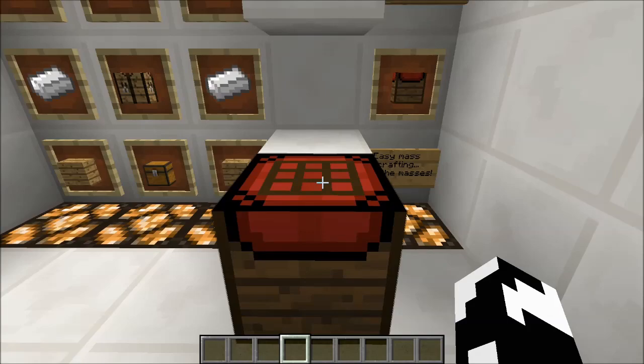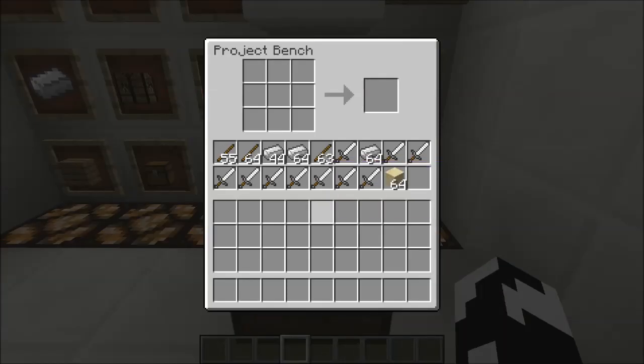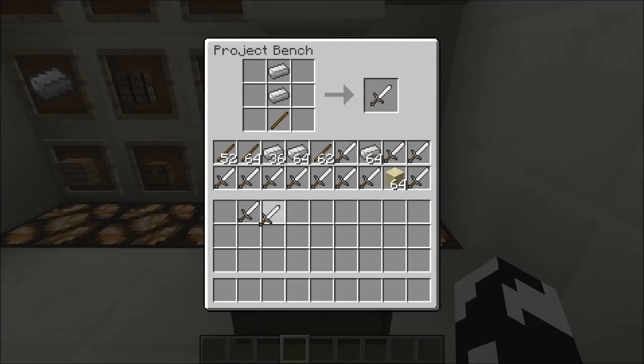All you have to do is right click it like a normal crafting table, and it will open you up into this GUI. Say you want to be crafting a whole ton of iron swords for your sweet army for the upcoming war. All you're gonna have to do is create the normal recipe for an iron sword, and you can continually craft these as many times as you'd like, and it will pull resources out of the chest area of the GUI.